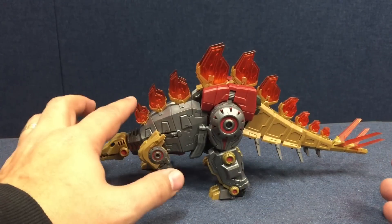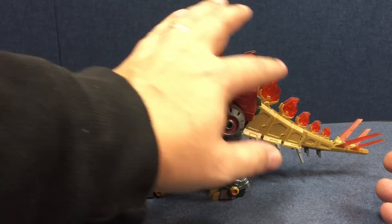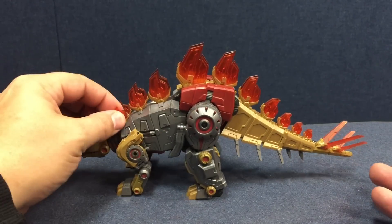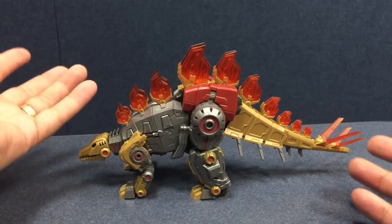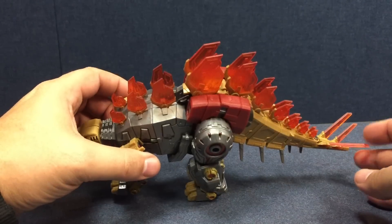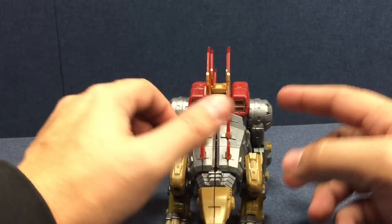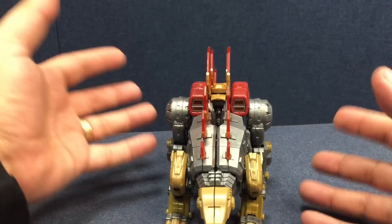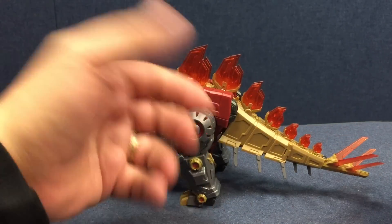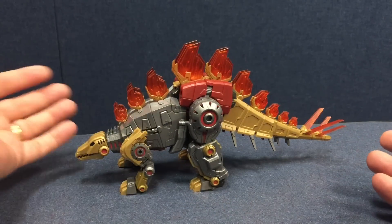He's nice and long. He's got these really great translucent back plates and long spikes. You do want to exercise a little care around these things — they don't seem super fragile, but it is translucent plastic. And it's not even just the translucentness; a lot of these are very thin. So when you're transforming it, you want to make sure not to grab it in the wrong spot. But other than that, it's pretty cool.